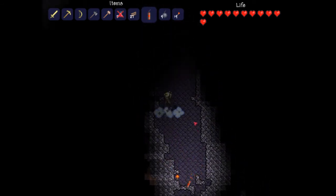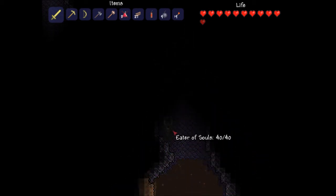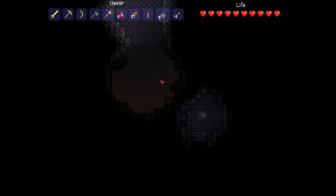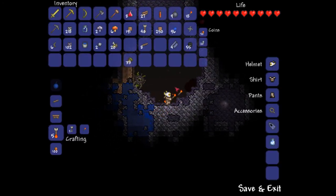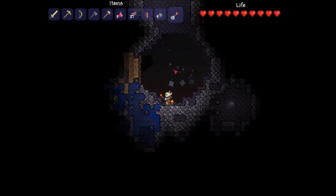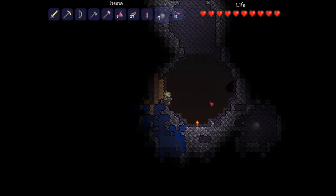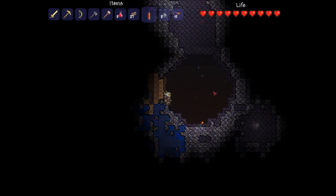I'm gonna try and see if dynamite blows this up. It does! What is this stuff here? I'll figure it out after I make sure my ass is safe. Ebonstone? That's scary. Dynamite makes a sizable hole — I don't know if it's worth 50 silver. I'm gonna try my other dynamite. Actually, I have bombs too — let's try to blow up in there and get to that orb. That does not work.